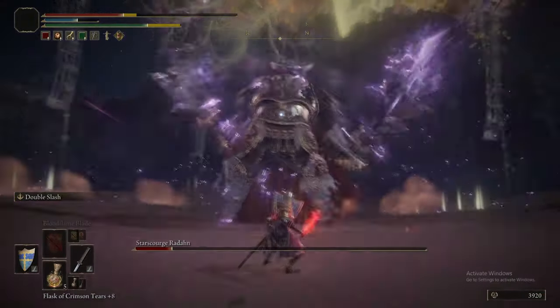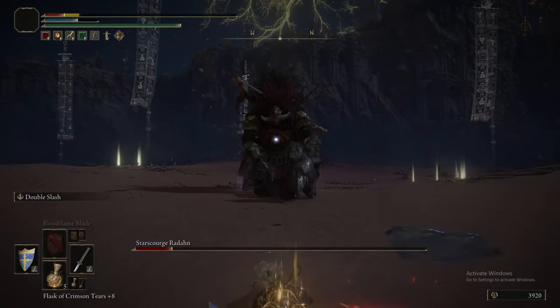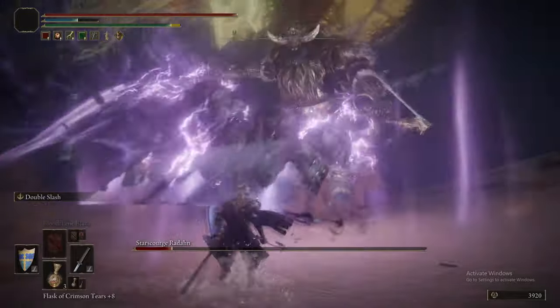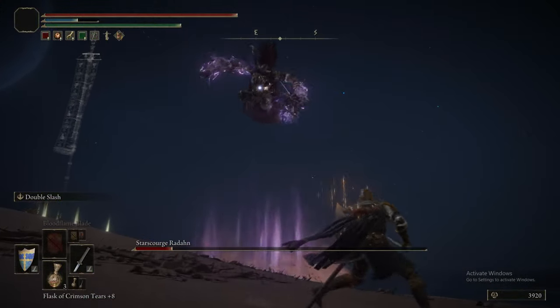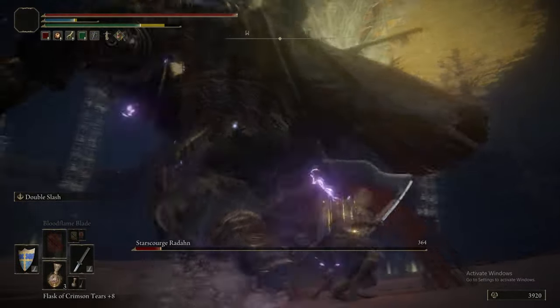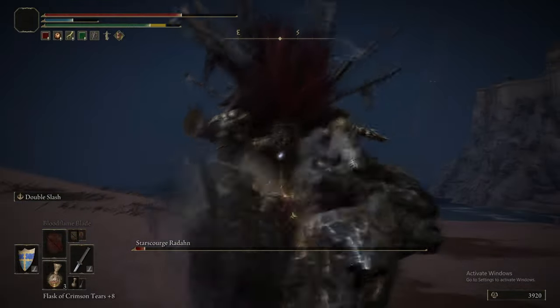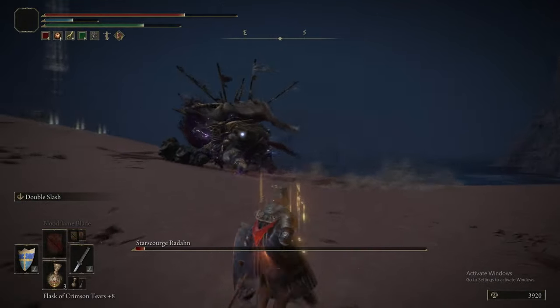When he does these big AoEs, it's actually not a bad idea to get hit by them, because it puts you right in front of him, and then the large explosion he follows up with only has a hitbox in front of him — so you can get behind him and take advantage of that. When he's finally about to approach you in that animation, dodge to the right in both instances and it will miss you every time.